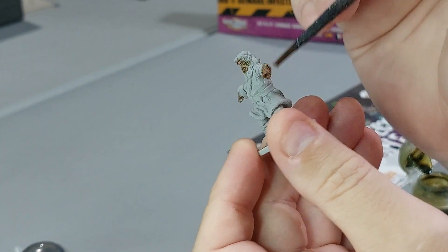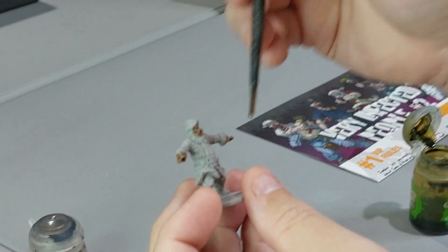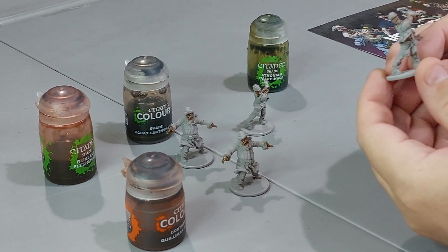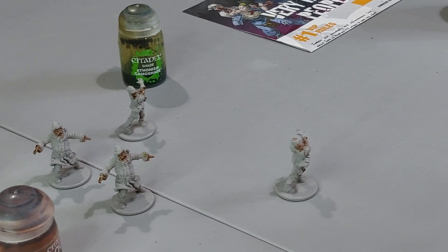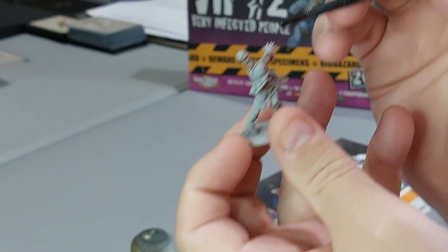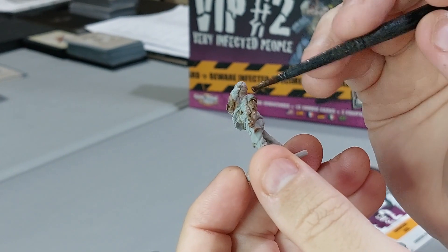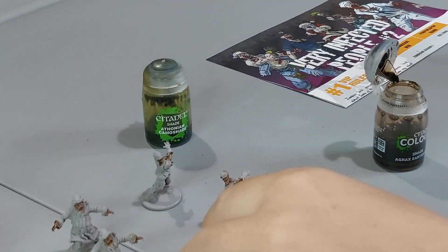If you alternate shades like that it's good for when you have multiple models that are exactly the same - gives them a little variation. Even if you're trying to tell them apart, they're easy to pick out: that's Tim, that's Jim, because they look different. For the Darkoath Flesh Santa I'm going to do Camoshade, and then Earthshade on the construction worker.